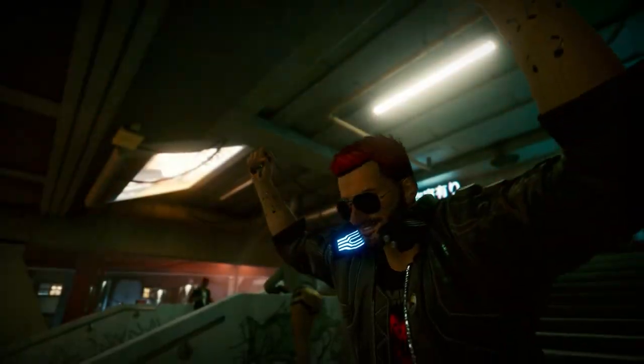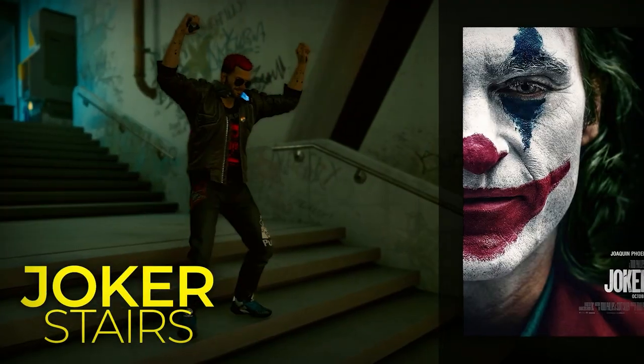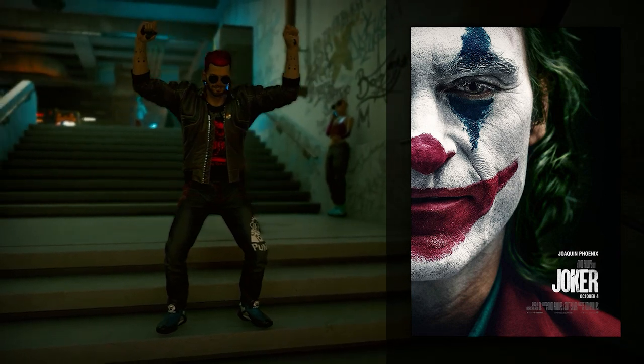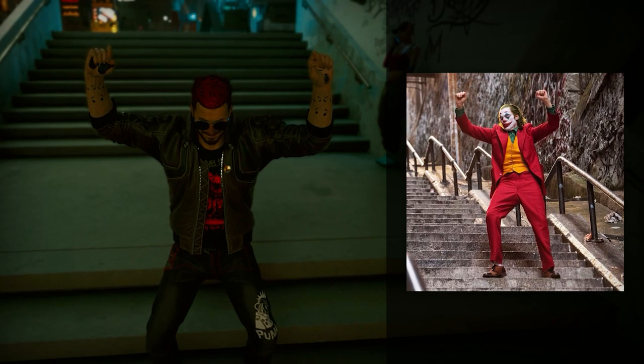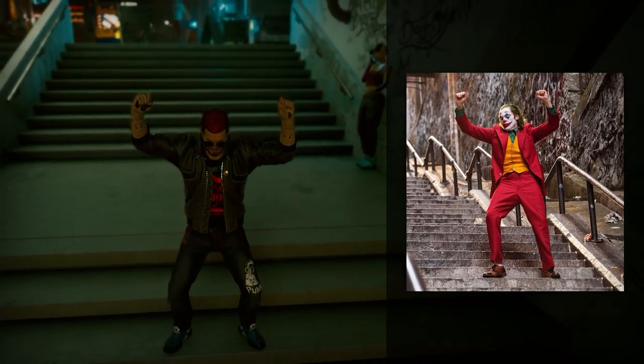Let's begin with one of the more obvious poses: the Joker stairs. As you can imagine, this pose is ripped from the Warner Bros. film Joker, based on the DC Comics character of the same name. Specifically, this references the scene where Joaquin Phoenix's Joker is dancing down a flight of stairs, an image that has become perhaps the most iconic still from the film and has lived on as part of internet culture as a meme.